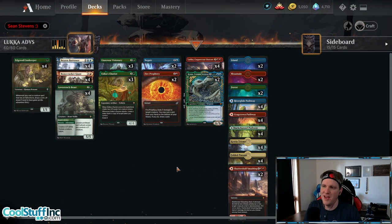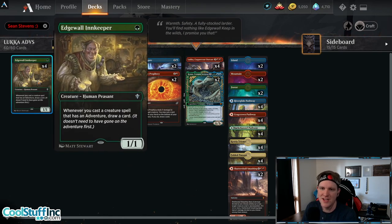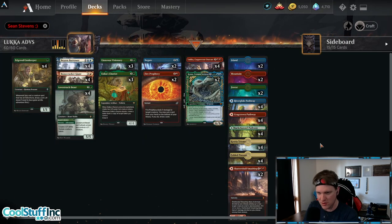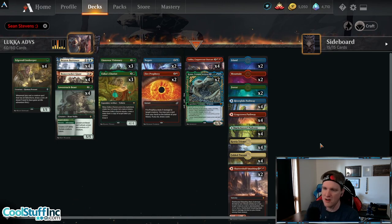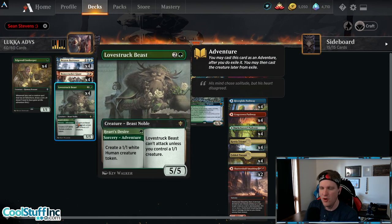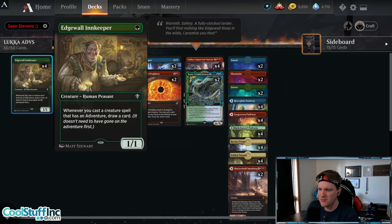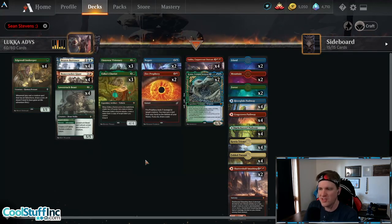It runs adventure cards. This is Luca Koma Adventure. You know these cards: Edgewall Innkeeper, Brazen Borrower, Bonecrusher Giant, Lovestruck Beast. This core in the Temur color combination of red, green, and blue is going to make up some competitive deck until they rotate out of standard, because it's so good. It's always going to be the best mid-range shell. It can be aggressive, or it can be defensive. It's incredibly hard to overcome, and the overall card quality is insane. The Innkeeper games where you draw a ton of cards from your one-mana play are just absolutely nuts. So this part you know. Let's focus on what's different.